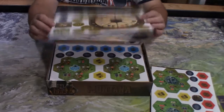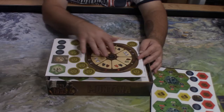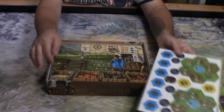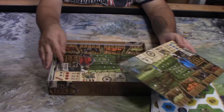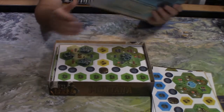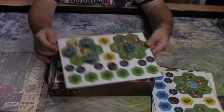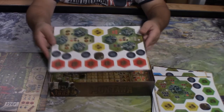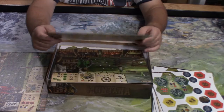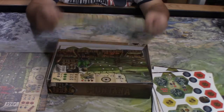Ooh, what's this? It almost looks like you need a spinner on there — you can actually spin it. And here's another board, must be player boards. We've got yellow, blue, and red player boards.